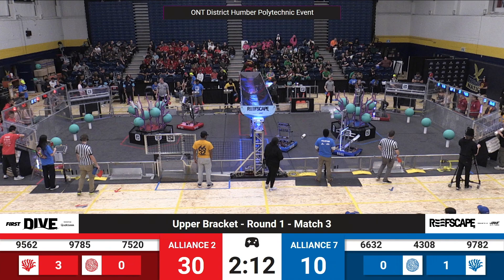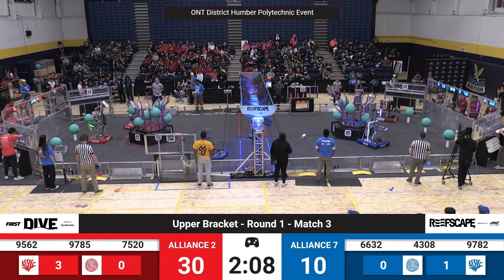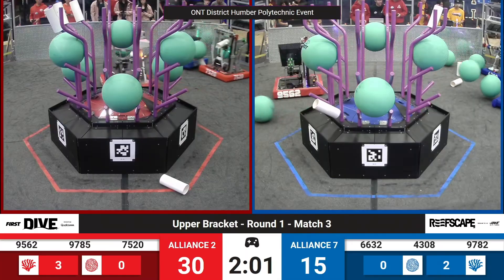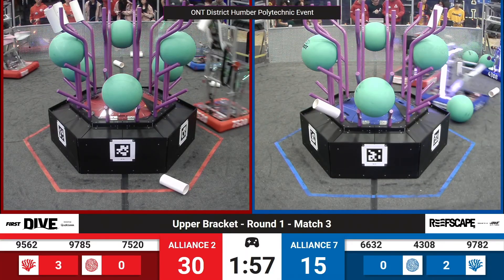Team 4308 looking to get some scoring going on the Blue Alliance side. They're getting rid of algae, making sure that later on the team will have plenty of scoring opportunities. Team 9562 looking to play some defense here, trying to stop Blue Alliance from getting anything done.